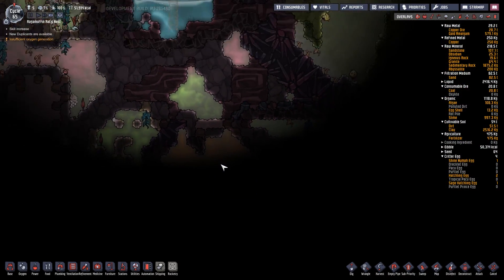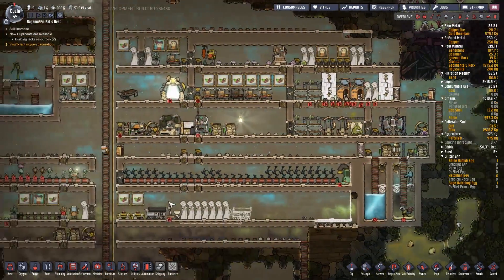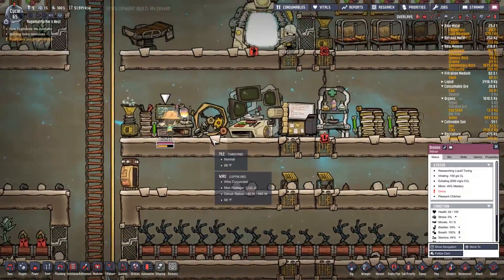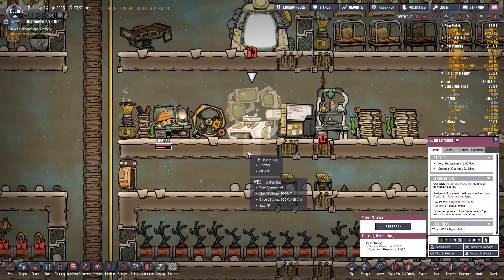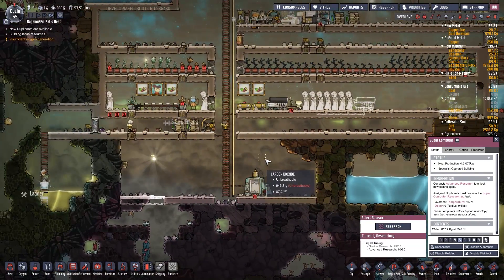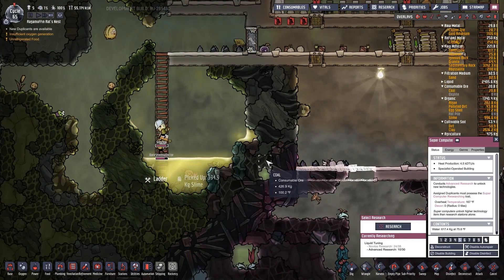Is this just natural gas sitting down here or is there an actual geyser or vent down there? I guess there's only one way to find out. Dismas, how's it going? Doing research. You're actually researching something we want done, which is liquid tuning — nicely done.